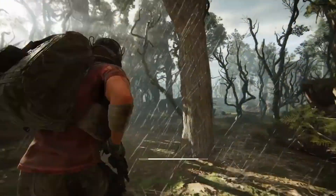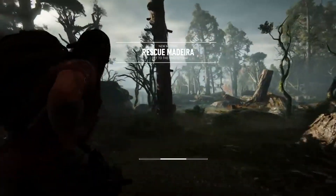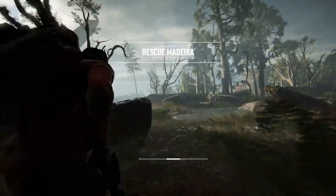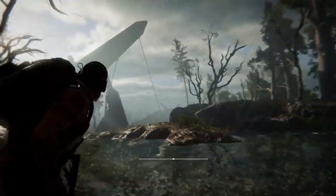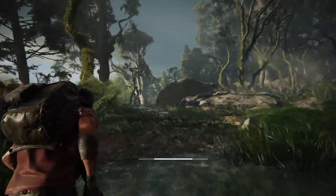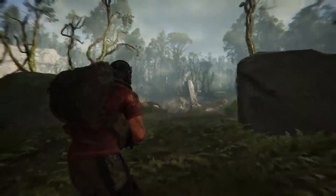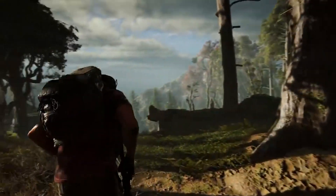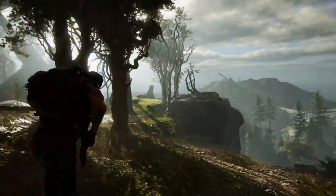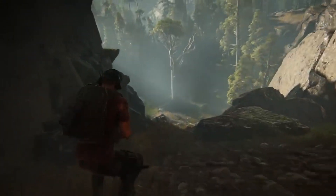One of the very first things confirmed at the start of the actual walkthrough is the brand new injured system. If you notice where it cuts from the cinematic to gameplay, Nomad gets shot and starts to limp around, basically struggling to walk. You'll still have the chance to turn around and shoot your weapon, but if you continue moving with your wounds and don't heal yourself, you could pass out — and it even seems like you may die from blood loss. It's really cool that they added this survival aspect.